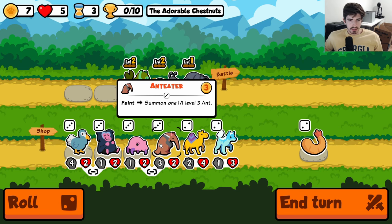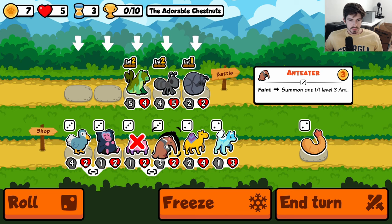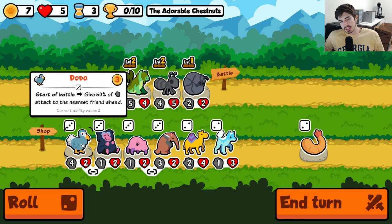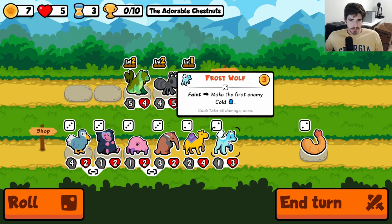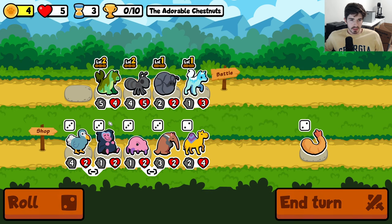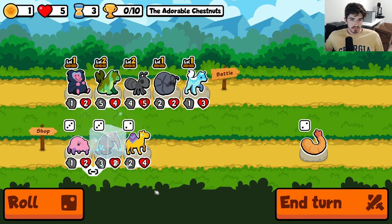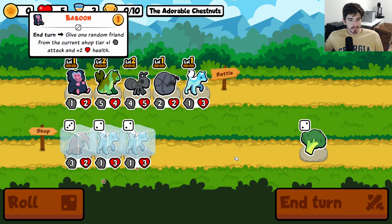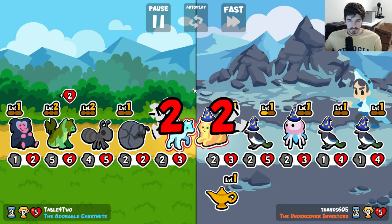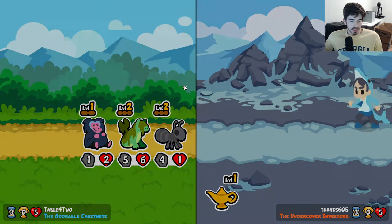Not sure what we should be doing here. I think anteater — I want both of these and I don't want either of these, that's the issue. What if we do this, and then we hold anteater. Oh that's nice — get a level up. We're in a pretty good spot here, we're actually very strong.